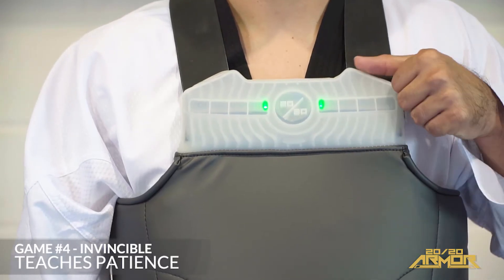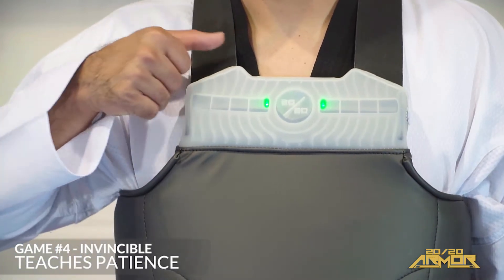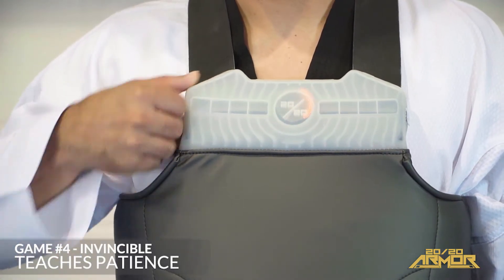Select game number four, choose your difficulty settings, select how long you want the match to run, and press play.